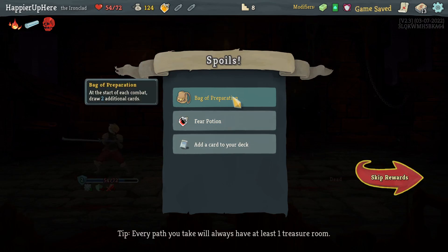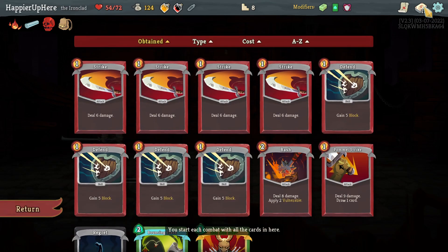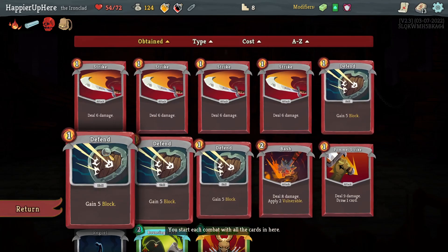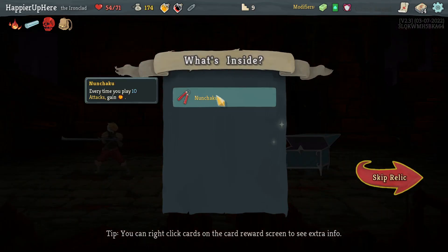Got Bag of Preparation — at the start of combat draw two additional cards. Very nice. A Fear Potion. Sneaky Strike won't be useful since I don't discard anything. Perfected Strike — I did remove a strike card, although I also have a Pummel Strike. I don't think I'll fit this in the deck, so I won't take it. Let's take Sucker Punch for the weakness.